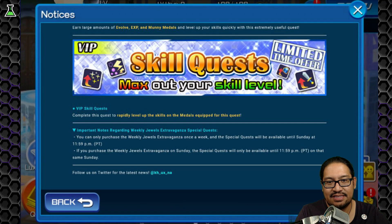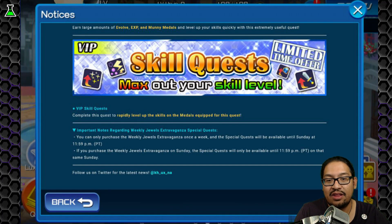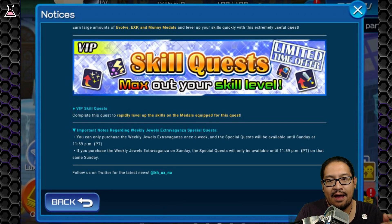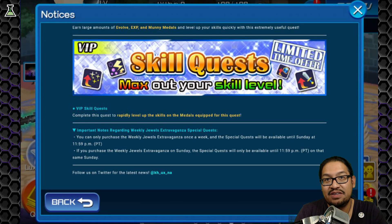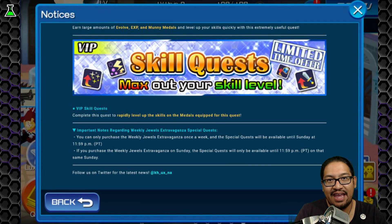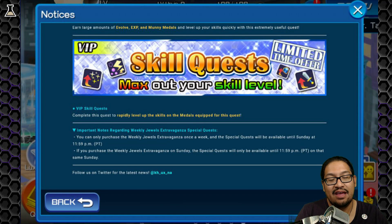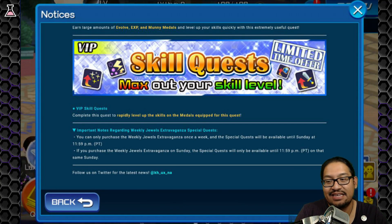Important notice. Be aware that you do have to pay for VIP every single week, once a week. And be careful not to do it until Monday because it does expire on Sunday. Sometimes there are people who have bought it on Saturday or Sunday and then it expires the next day.